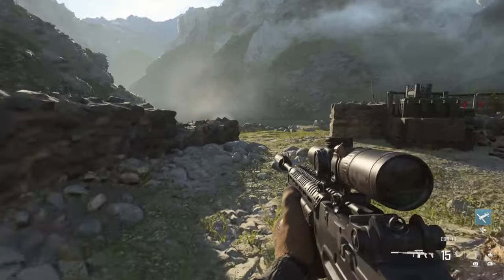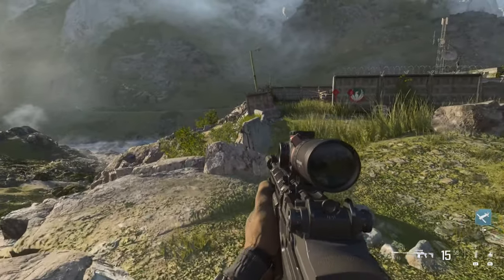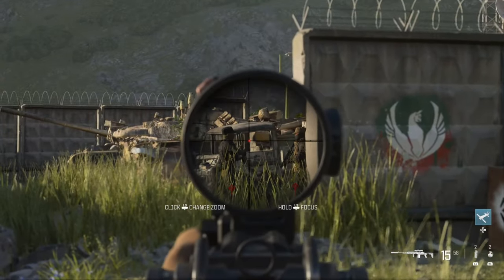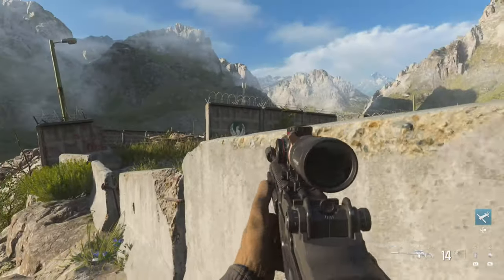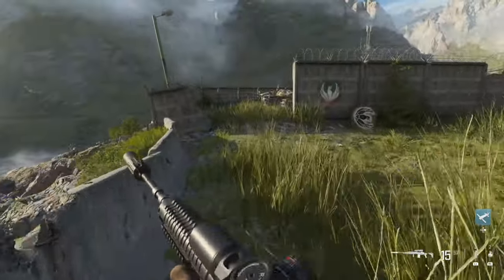You've got two in this little yard here. Run behind this little wall and you should be able to line them up. Just take your time, you don't want to get noticed. There you go - they do go together.